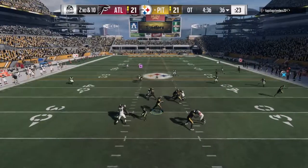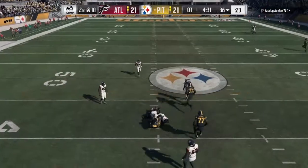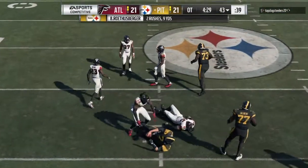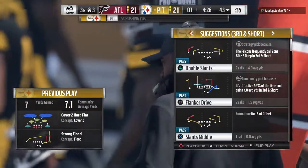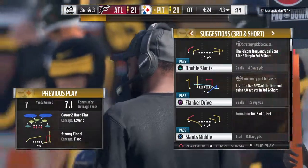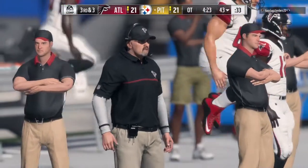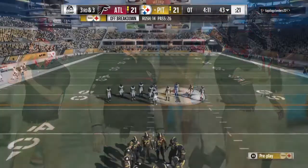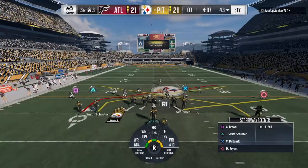On second and ten, Roethlisberger buying time to his left — he'll get up to the 43 yard line, give him seven on the tuck and run. They're in better shape now for third. He did a nice job keeping his eyes downfield, waiting for someone to get open, but once the pressure forced his eyes down to see the rush, it was time to make a break for it.